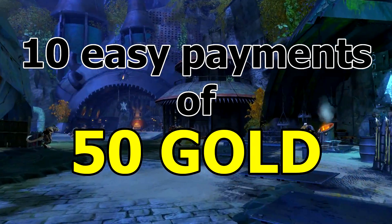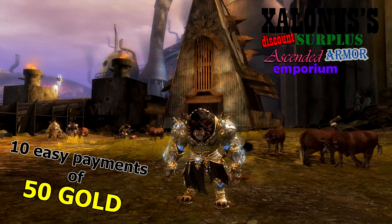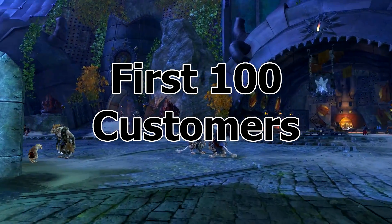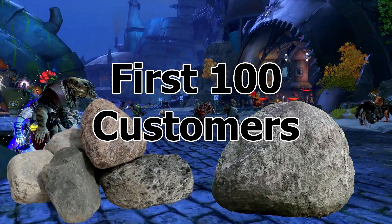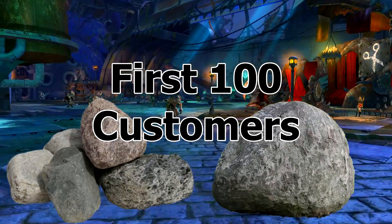For 10 easy payments of 50 gold — that's right, bring the kids and get yourself some better gear, and maybe your family will actually respect you. Stop by today and the first 100 customers will get a rock. Rocks — they'll get rocks. And if you pet them at night they do nothing, but hey, you got them for free. Stop by today!